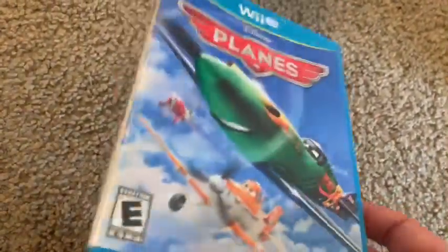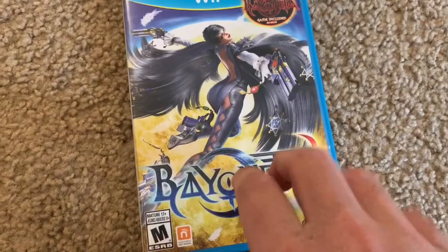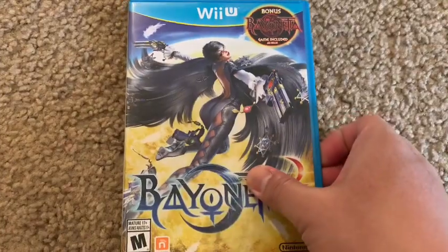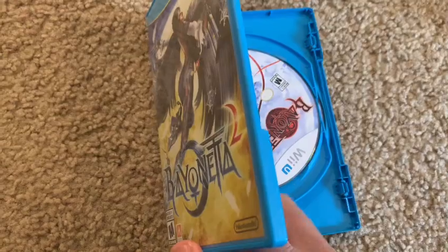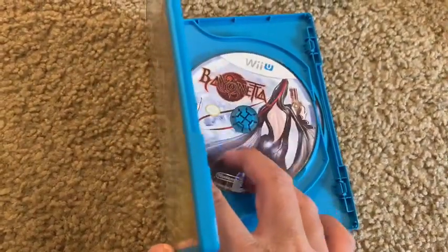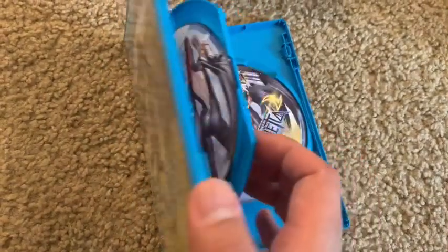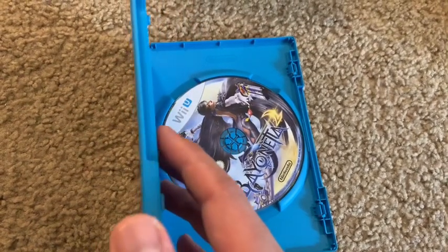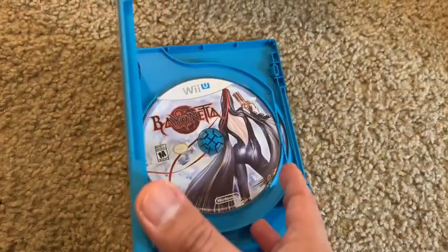Next is Bayonetta 2. The Switch version came out a couple years ago but the Wii U version was harder to find when it first launched because it came bundled with a physical disc of Bayonetta 1. Later Wii U versions had just Bayonetta 2, possibly with a download code for Bayonetta 1. I have the version with both physical discs — Bayonetta 1 and Bayonetta 2.